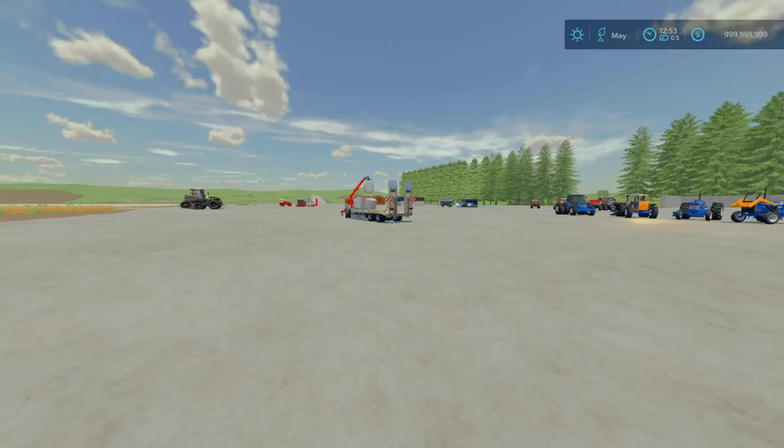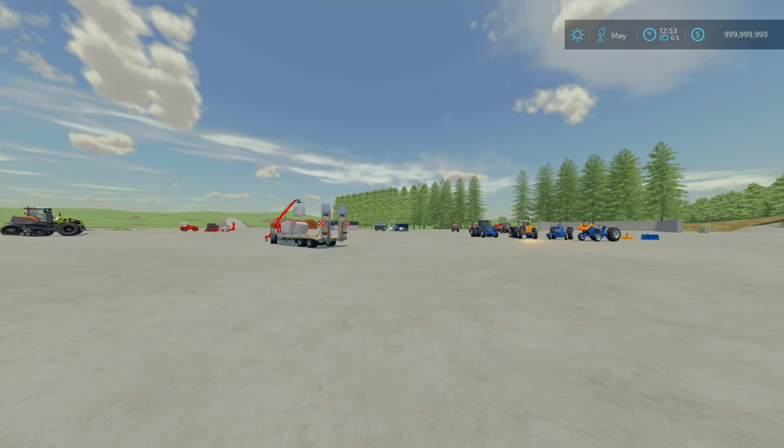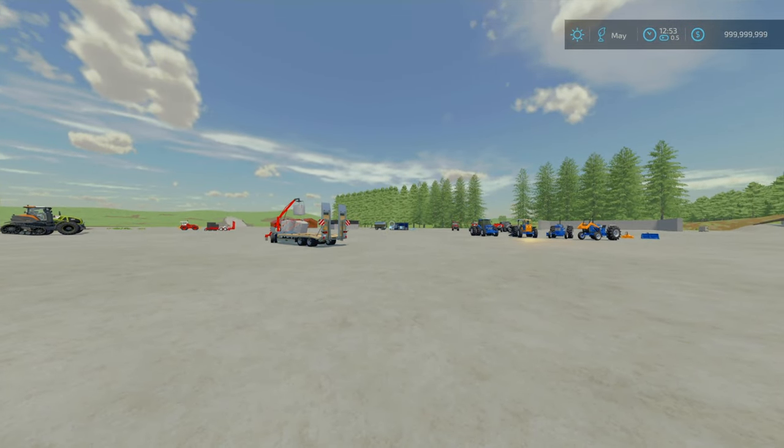Hello folks, welcome back to the channel, Farmer Envoyed Stream here. We're looking at all the new mods that dropped today on Tuesday, 24th of September 2024. As always, the timestamps are down below. We've got some great mods to look at today, including the new Gleaner that is finally out, a new Ford brand tractor, and some other awesome equipment including a very cheap and effective herbicide and fertilizer production.